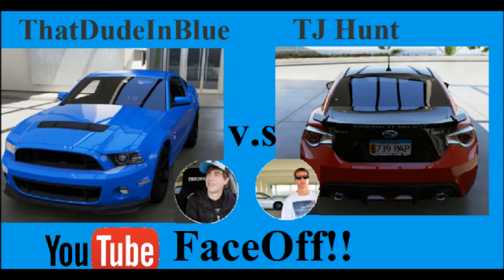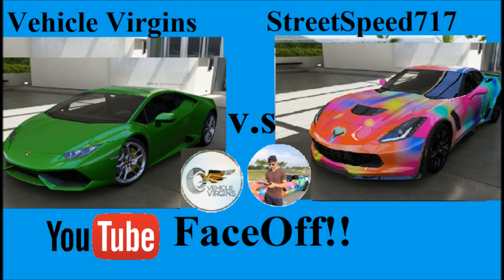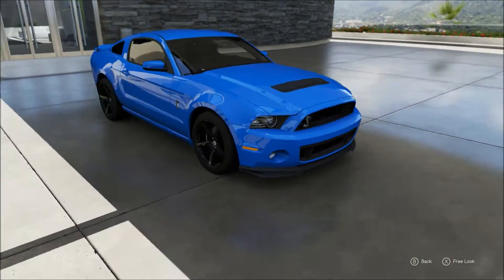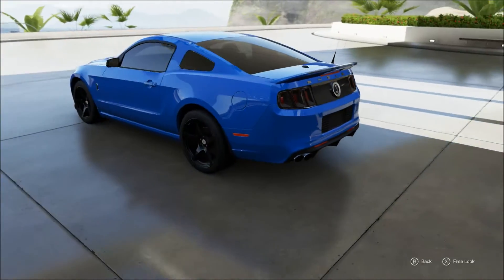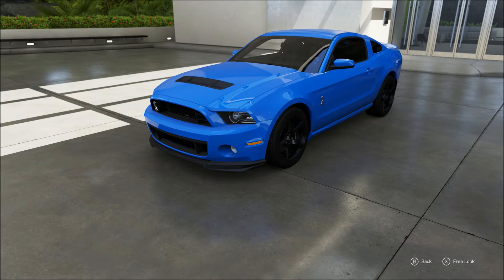Let's get right into it. Alright guys, first up we have That Dude in Blue's Ford Mustang 5.0. Now, I know a lot of you guys are saying, hey wait a minute, that's not a 5.0, that's a Mustang Cobra. I am well aware of that. However, Forza 6 for some weird reason does not feature the 5.0 Mustang. Unfortunately, we have to make do with the best that we have, and that is the 2013 Shelby GT500, which is pretty much the same platform that David's 5.0 is based off of. If a lot of you guys have paid attention to his videos, his Mustang, his Smurfstang, currently has about 630 horsepower.